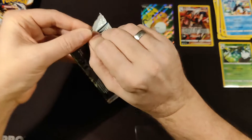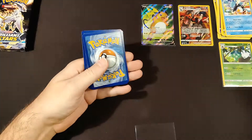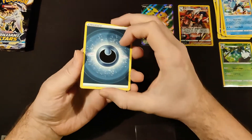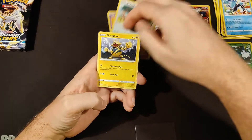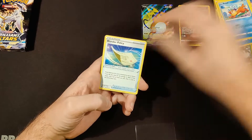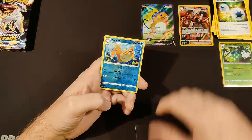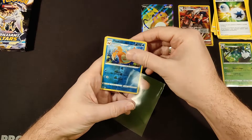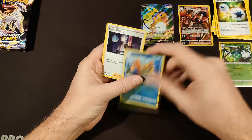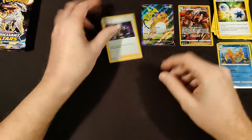On to pack number three — that was a bad rip but it doesn't really matter. It's another black coat card — we like that! Darkness energy, Clefairy, Bidoof, Electabuzz, Hawlucha, and Weavile, Blunder Policy, Torkoal, Double Turbo Energy. Our reverse is actually a reverse — it's Floatzel, we'll sleeve that up. And our holo rare is Boss's Orders. That's our first holo rare, considered a hit.